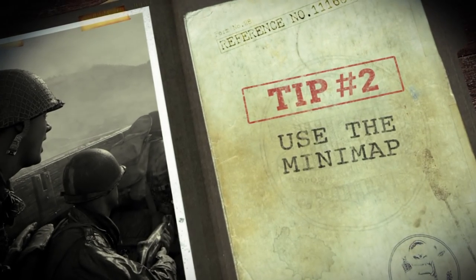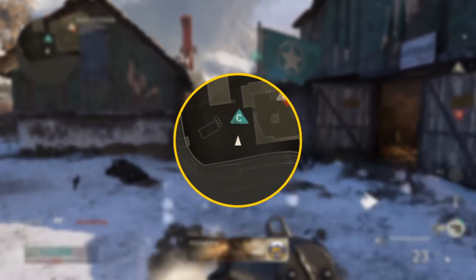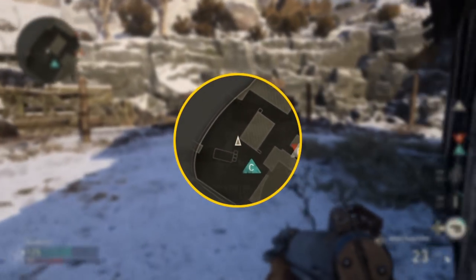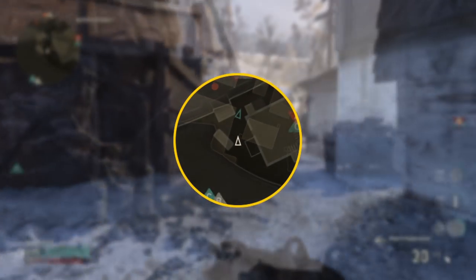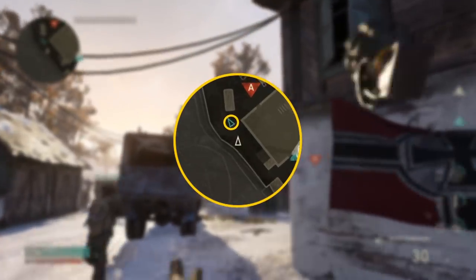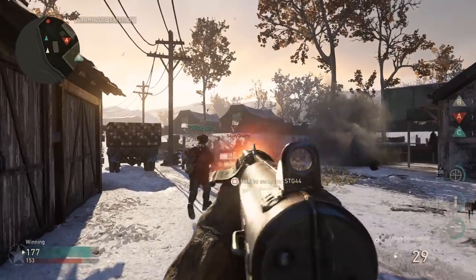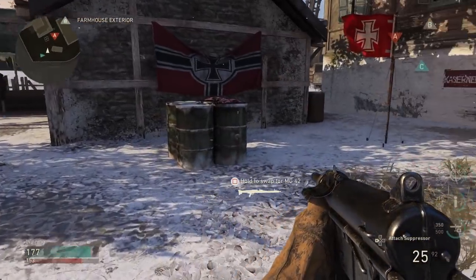Tip two: use the minimap. This is your minimap. After your primary weapon, this is the single most important piece of equipment at your disposal. This thing will help you figure out where your friends are, who is shooting at you, and where your objectives are. Keeping an eye on this feature will lead to fewer surprises and more opportunities.